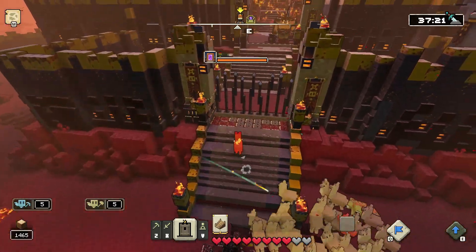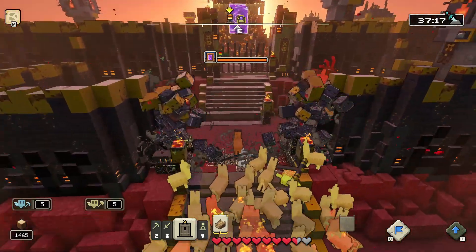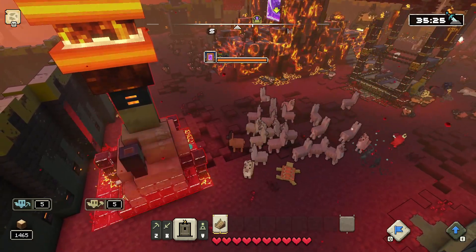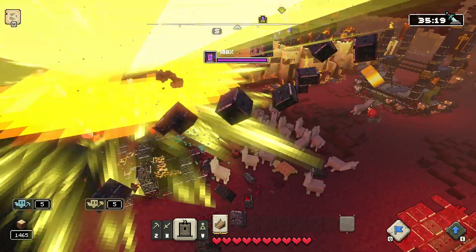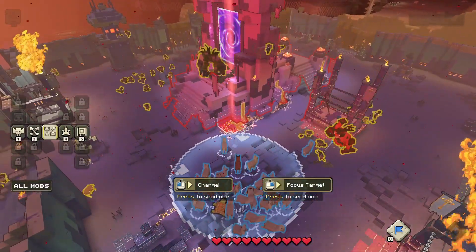To destroy the actual portal, most of them are protected by a shield. You're going to want to first go after the shield — around the portals you'll find lava towers, and once you destroy however many you need, the portal will be exposed and you can start dealing damage to it.